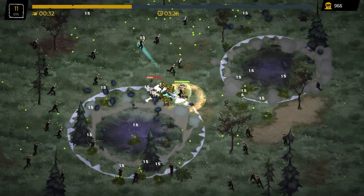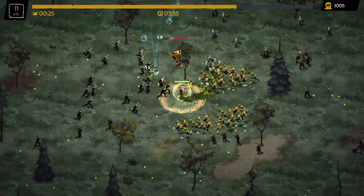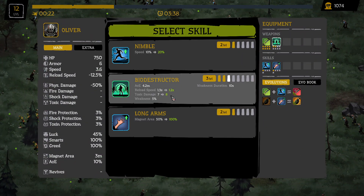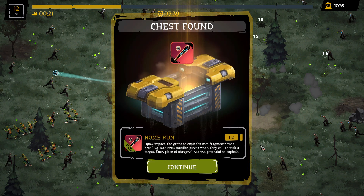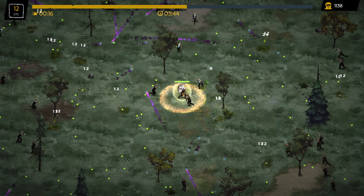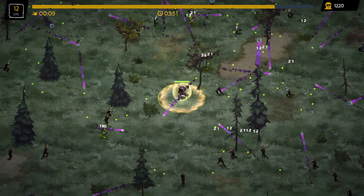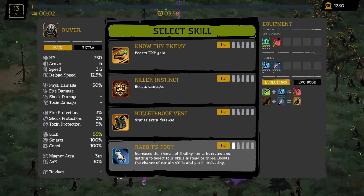I really do just like running into those groups. Let's go with bio destructor. This should be our bat Evo — yes it is. Upon impact the grenades explode into fragments that break up into even smaller pieces when they collide with a target. Each piece of shrapnel has the potential to explode — that sounds awesome. And just by looking at it, it is working. Yeah, come on — that's what I'm talking about. That works for me.